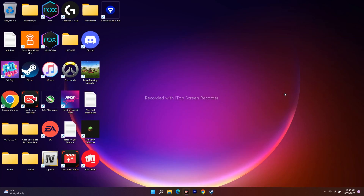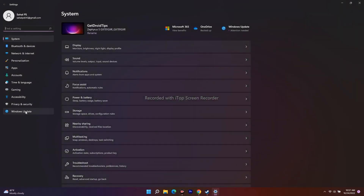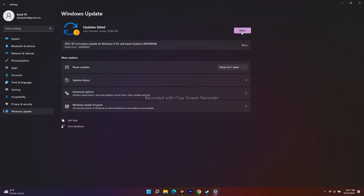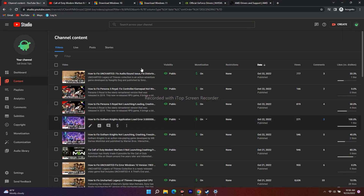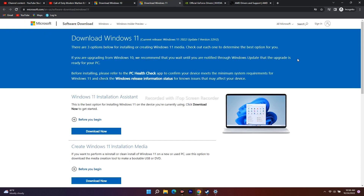The next fix is to update Windows to the latest version. First, check whether you're already on the latest version. Go to Settings, then navigate to Windows Update. As you can see, my update has failed so I'm not on the latest version. Make sure you update Windows to the latest version. If it's not updating automatically, you'll need to do it manually — I'll provide links for both Windows 10 and Windows 11.